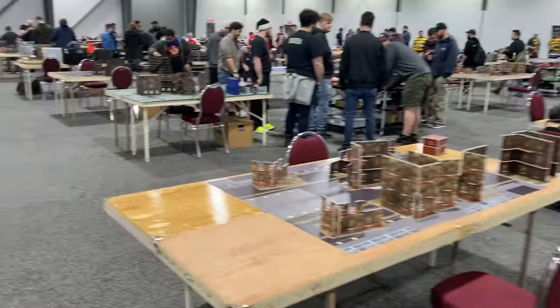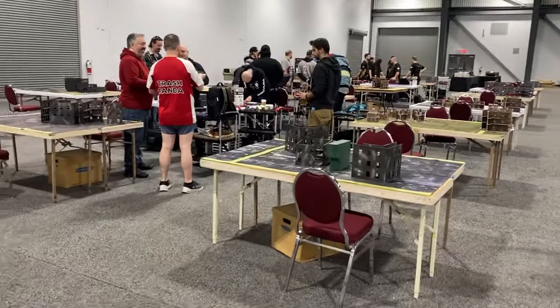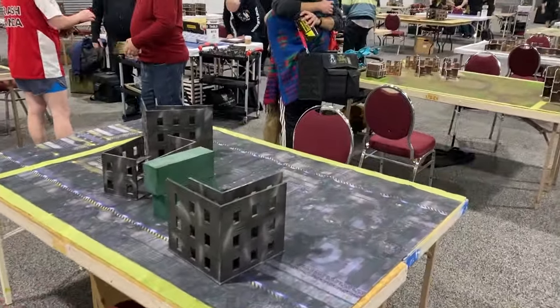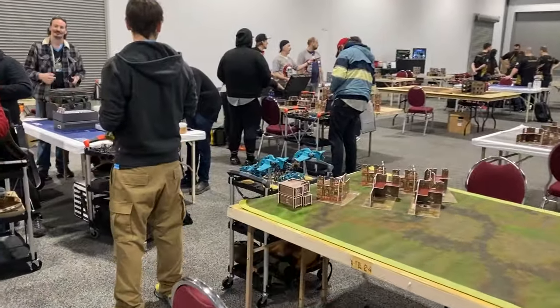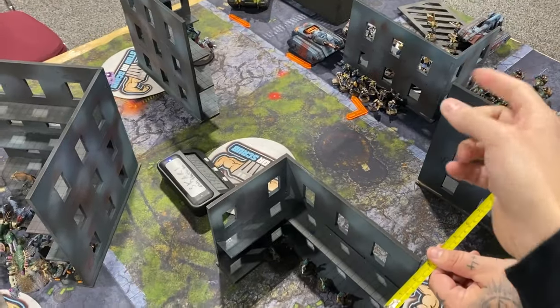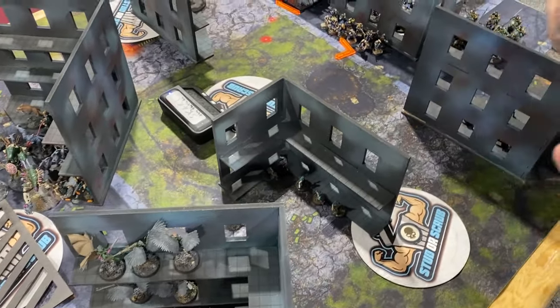It's basically WTC — World Team Championship style. Stutter Scrub is on table 10, which is really exciting. Round 1 — I'm playing Louis and he's playing Guard. Lots of guard, lots of stuff. He's going first on Supply Drop and we're just about to move our Scouts.